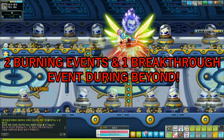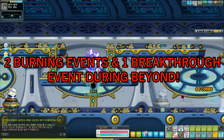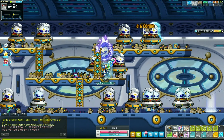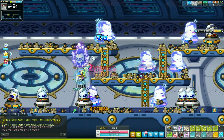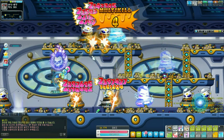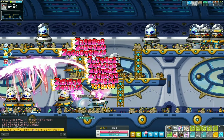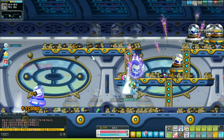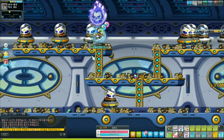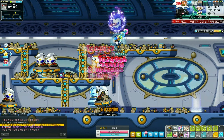There will be two burning events and one breakthrough event during Beyond. If you want to wait to level up two characters during the Beyond update, feel free to. There will be two burning events going up to level 150, and then the breakthrough event which goes from 140 to 200. The breakthrough event gives you new items every 10 levels, with rewards at levels 175 and 185 like a new damage skin. You'll get a whole bunch of mesos and Maple Points — really nice stuff. You can also choose to take characters all the way to level 200.